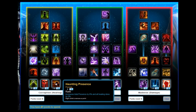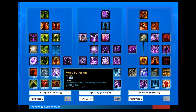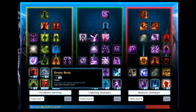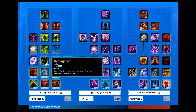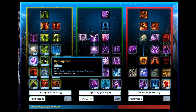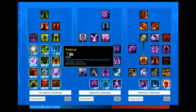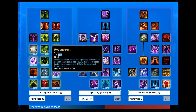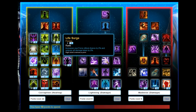Starting with the Corruption tree: you want to put 2 on Haunting Presence, stick 3 on Seeping Darkness, 2 on Force Suffusion, and 2 on Empty Body. Stick 3 on Lucidity. Then move up and stick 2 on Dark Resilience. You want to pick up Resurgence, then stick 2 on Force Bending. Moving up, stick 2 on Fade Out, 2 on Reconstruct, and pick up Sift Purity. Then put 2 on Life Search.